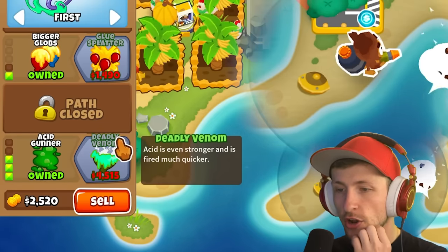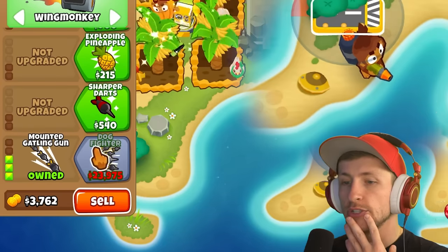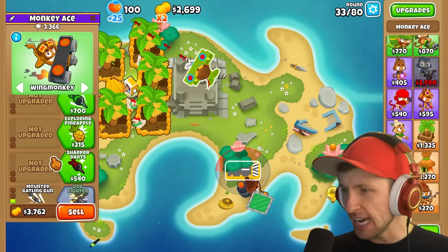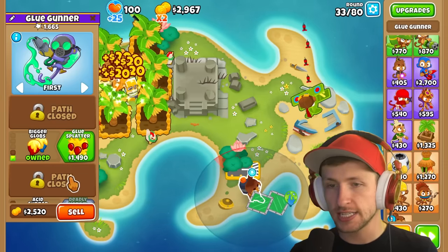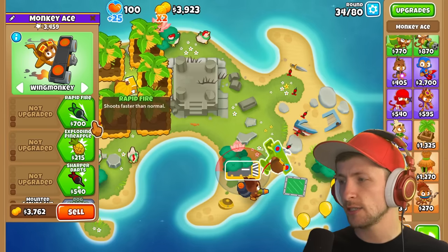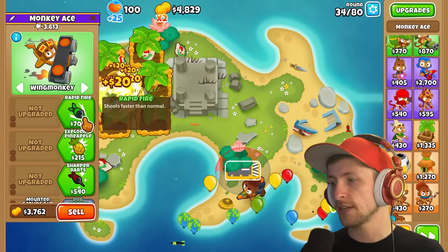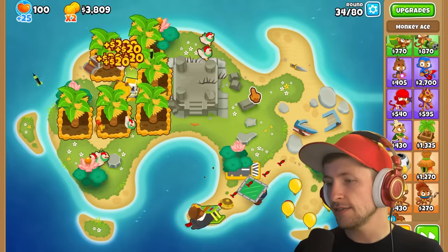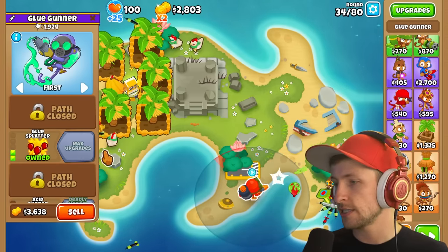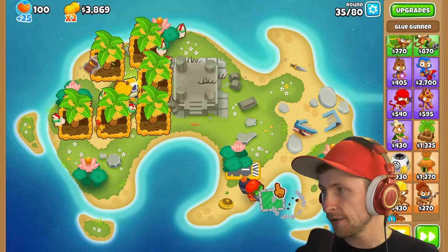Deadly Venom — acid is even stronger and fired much quicker. Do we want that? Or Dogfighter, which is $2,000? I don't think I need camo for this guy because he actually removes camo, which is really insane for a T1 tower. So maybe we just get Rapid Fire — getting more darts is probably the better option. If he's shooting 12 darts at a time, we can get Goose Bladder and hit even more balloons.